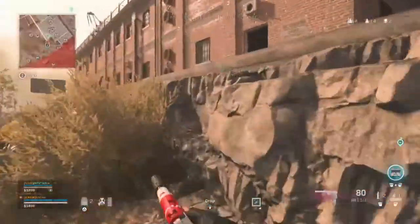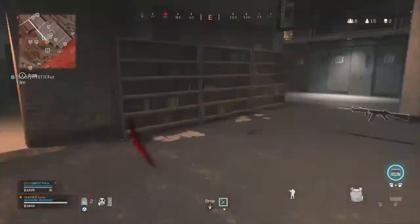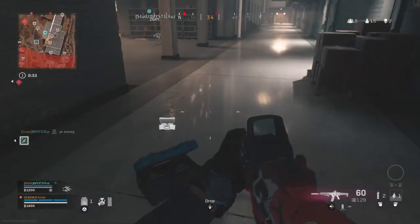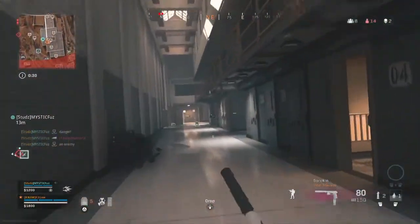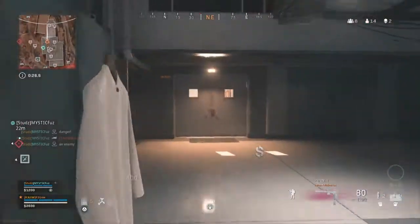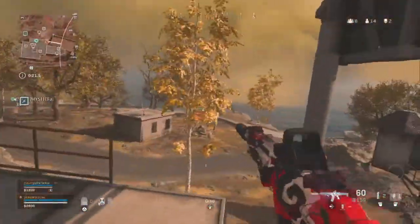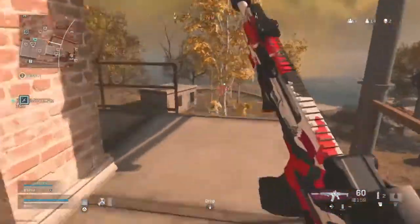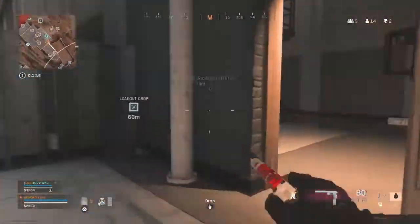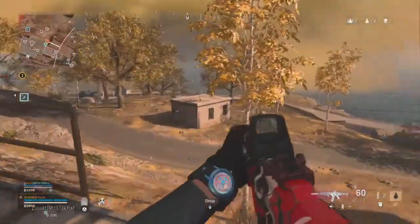I'm going to grab loadout. I'm getting shot in the back by that team. I have no plate at this point, so I decided to pop my ammo box out. From here the safest play is to go outside, because if I go inside they're going to see me possibly through the window, and from here I get a better angle. Mystic actually knocks a player, though I don't know where. Don't even ask about the Semtex throw — it was absolutely trash. So I just wait until I get the Semtex again.